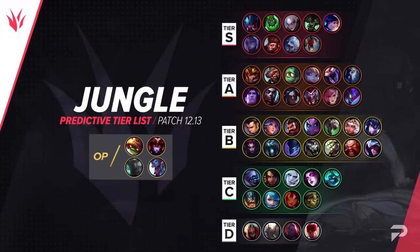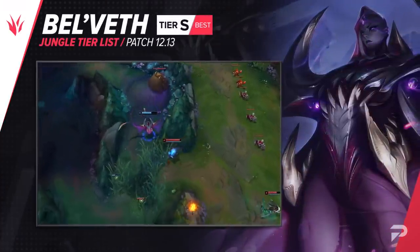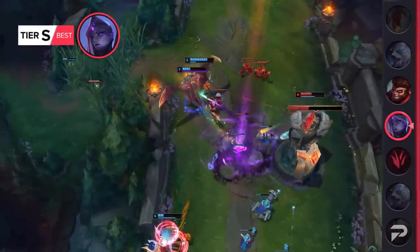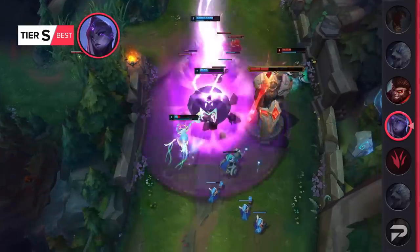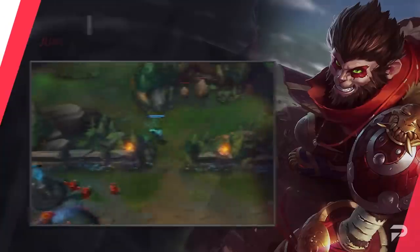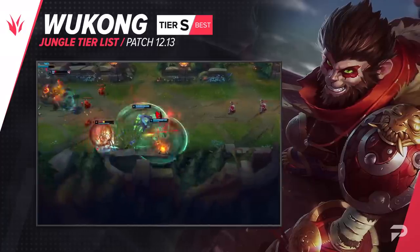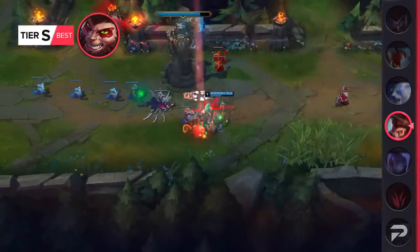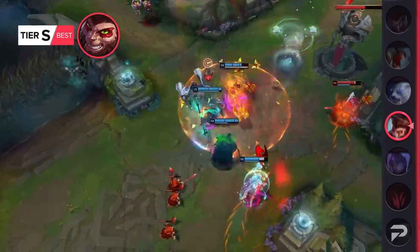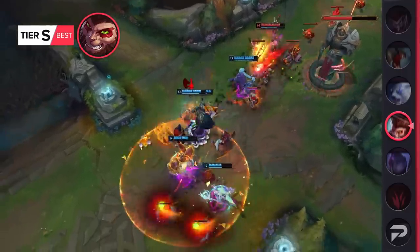Now for the jungle, here's our list. Bel'Veth gets demoted to the S tier. She's still super strong and probably still has the highest carrying potential of any champion in the game, but the nerfs that she got did make her a little bit less consistently able to do that. Her potential to 1v9 is still the same, but she's just a bit of a higher risk now than she was before her 12.12b nerfs. Wukong is tentatively being knocked down to the S tier. This one is pretty tough to measure — Wukong's clear speed isn't the only thing that makes him broken; there's also his godlike dueling and teamfighting, and the only thing they're doing about that is making his ultimate cooldown 10 seconds longer. I wouldn't be surprised if we moved him back up to the OP tier in our mid-patch update.